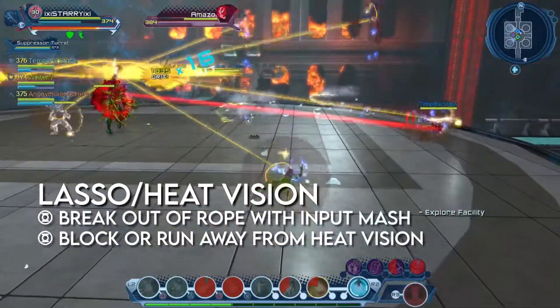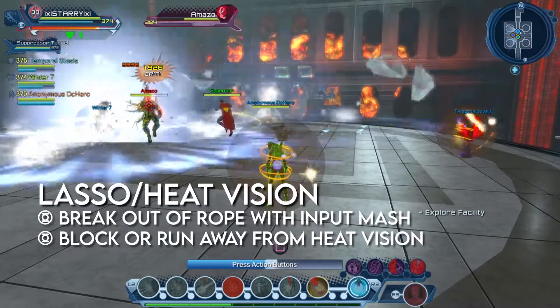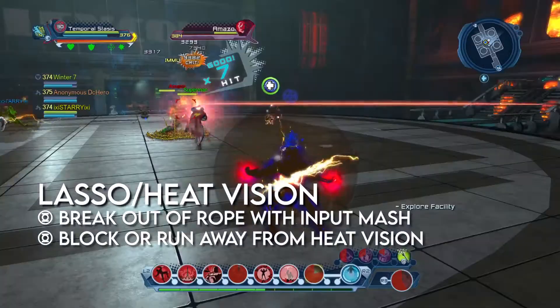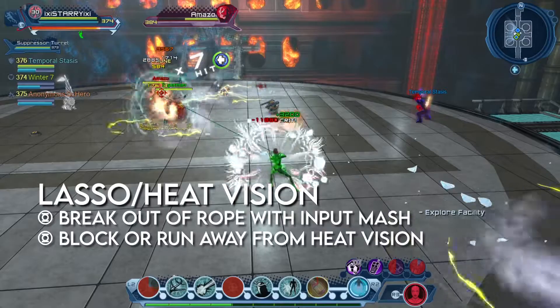Amazo will lasso and stun all pets and players, requiring them to break out through input mashing. Shortly after, he will cast Heat Vision and sweep the room. Players will need to break out of the lasso as fast as possible. They need to block the Heat Vision or run around Amazo, staying behind him until the sweep is finished.